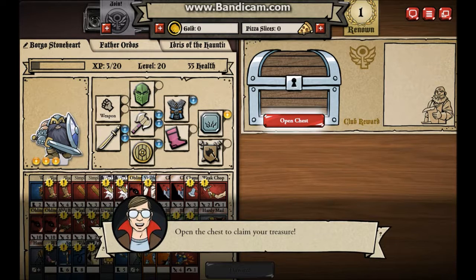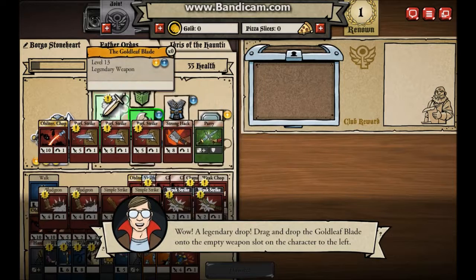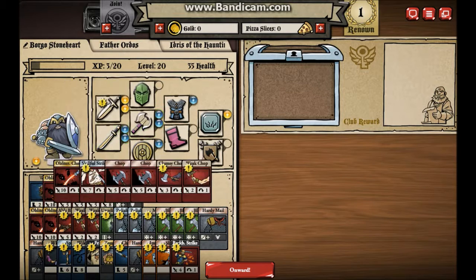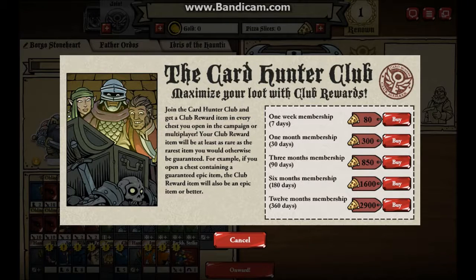Open the chest to claim your treasure. Oh wow - what can I get? It's a sword. Wow, a legendary drop. Drag and drop the gold leaf blade into an empty weapon slot on the character to your left. So I have all this. What is that? Join the Card Hunter Club? No, thank you.